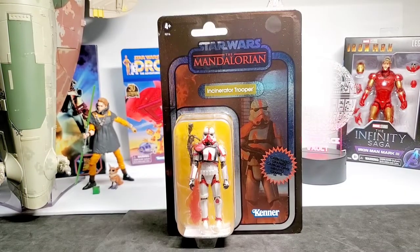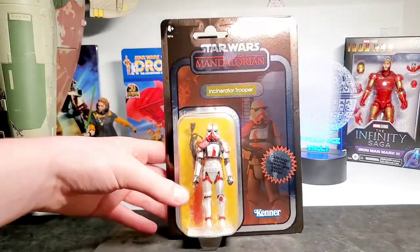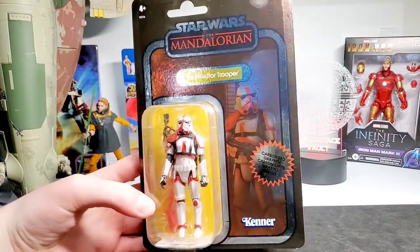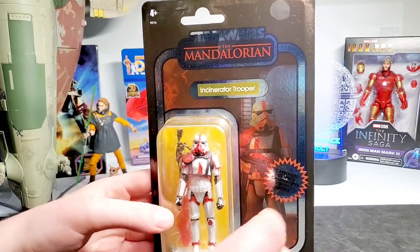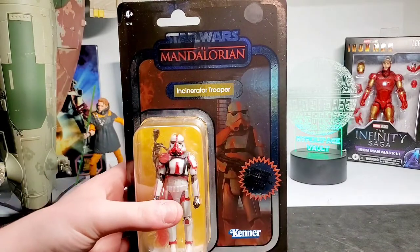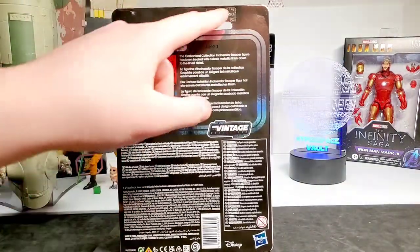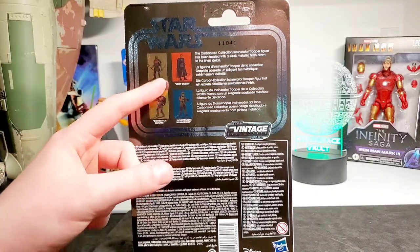Next up we have the Vintage Collection Mandalorian Incinerator Trooper in the carbonized version. I think it actually looks pretty nice — it adds a bit of extra gloss to the figure, and stormtroopers are supposed to have glossy armor anyway. It has that reflective card back which is always really cool and the thicker card back that normal cards do not have, without that foil look. Here's the back — it doesn't have a number since it's part of the carbonized series, and it shows the other figures in the wave: the Armored Scout Trooper and Moff Gideon.